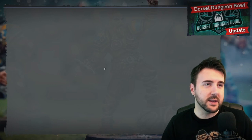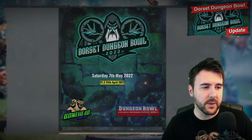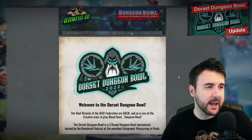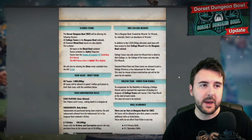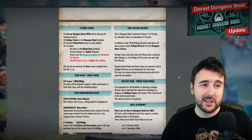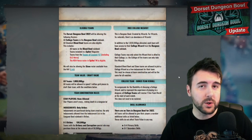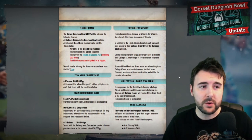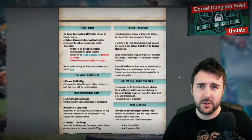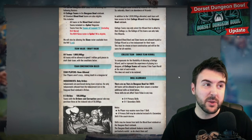Let's have a quick look at the Dungeon Bowl rulebook. We've been through this a couple of times already, but yeah, version 1.3, 24th of April. We'll go down to the changes to make sure everything's up there. Teams from the Teams of Legend PDF are eligible, including the old Norse ones. The new Norse roster from Spike 14 is also eligible. So you can basically play with whatever you were planning on playing with, or you can play with the new thing now.